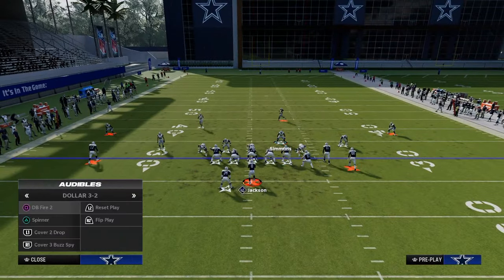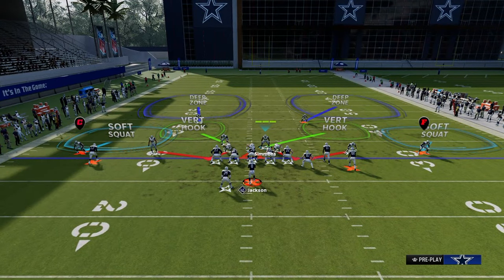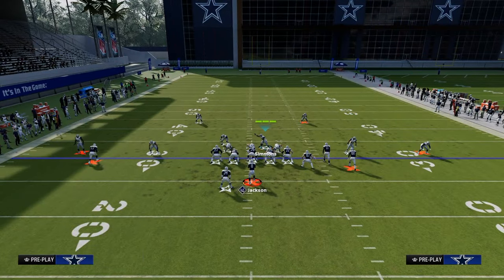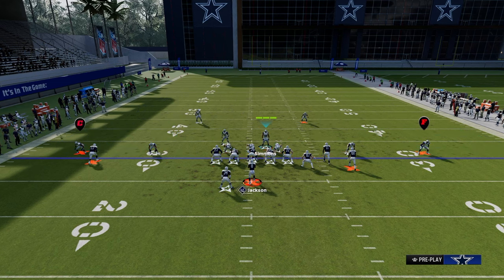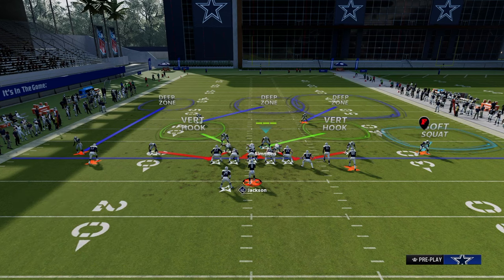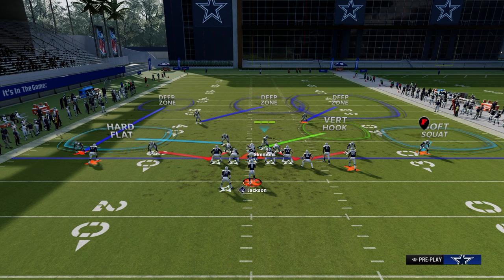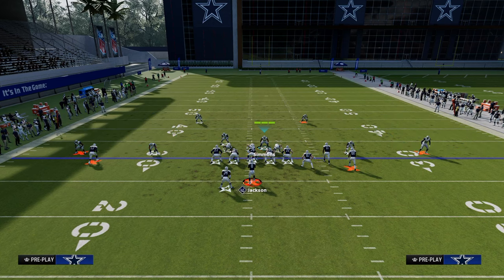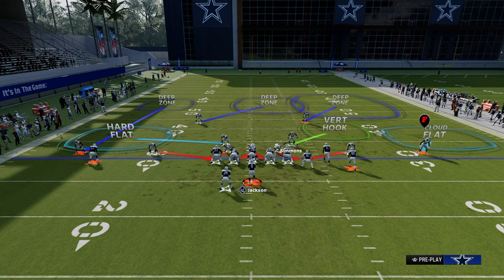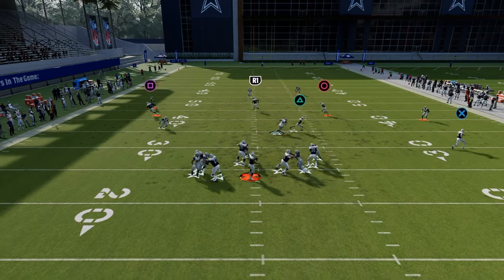One of my favorite coverage shells out of DB Fire is when we play a cover three to one side and a cover two to the other side. We put an outside third or outside quarter on the left-hand side, a middle third on the left-hand safety, and then hard flat the guy in the middle of the field. He starts in the middle of the field, making it more difficult to throw anything there, but he'll also play the running back flat route. I often like to cloud flat, and my user stays in the middle of the field, which is helpful for taking away some of the best routes in the formation.